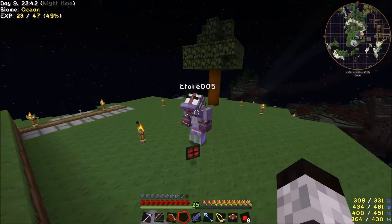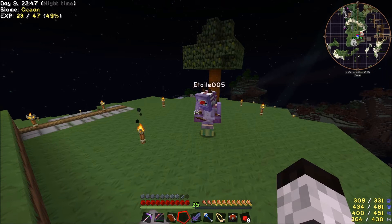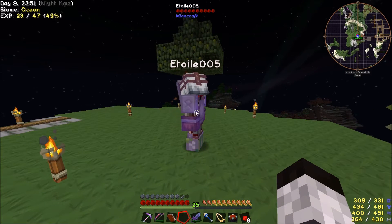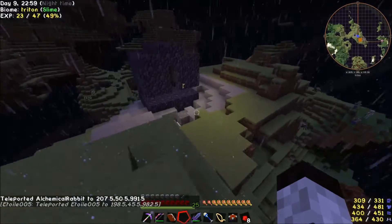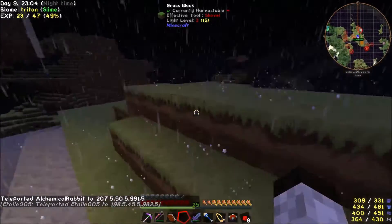So here's the sigil. Thanks. Hopefully we don't get a John Cena in the middle of the Cursed Earth — oh God, that would suck. I am teleporting to Chance Island. Welcome to Chance Island. Of course it's raining. Of course.